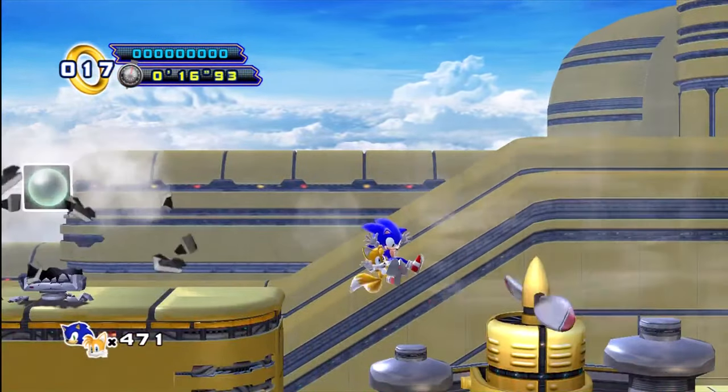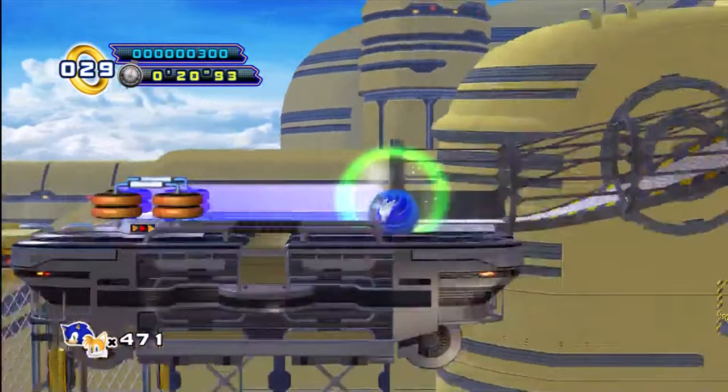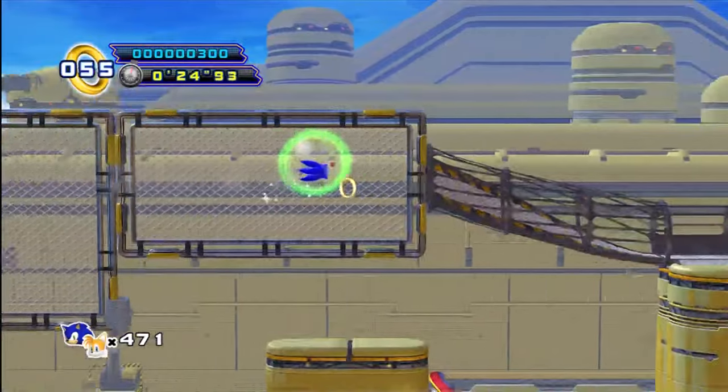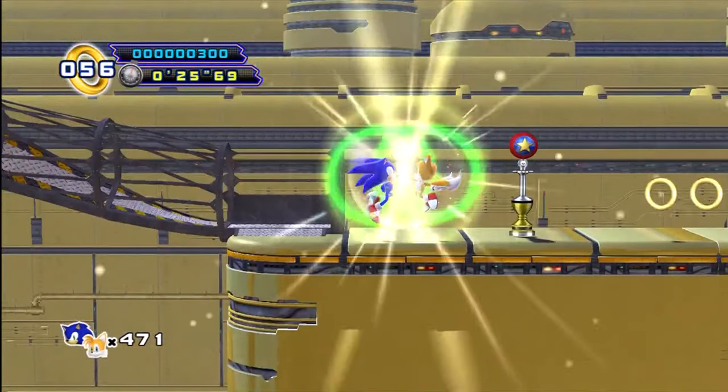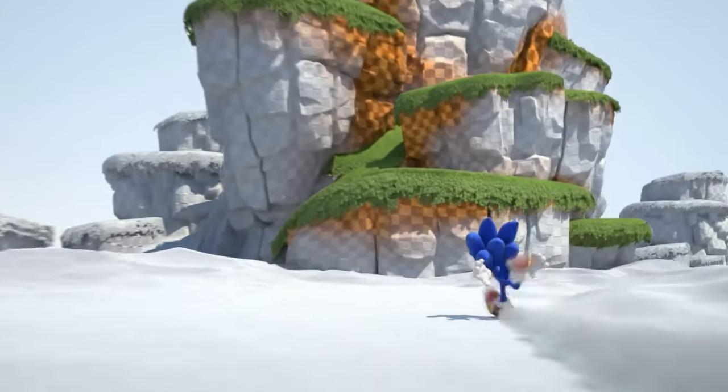Sonic 4 Episode 2: Sky Fortress. Nothing like a good ol' sky level. Out of all the stages in Sonic 4 Episode 2, I would say this one is by far the most fun for me. You get to fly on the plane, run on the walls, float over the fans — it checks all the boxes. And with that, we have finally covered all the games up to Colors and have caught up with the Modern Era of Generations.